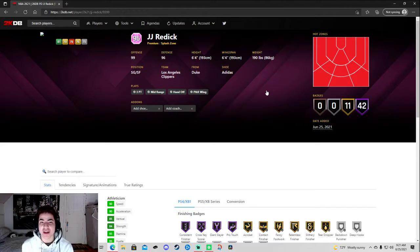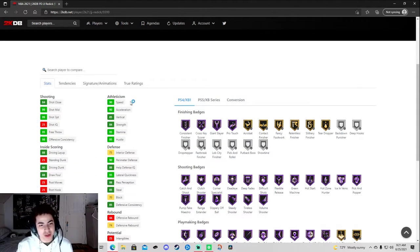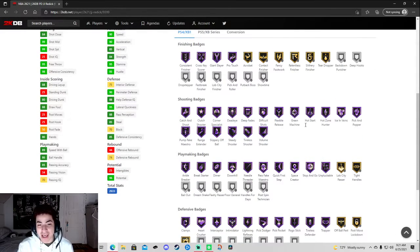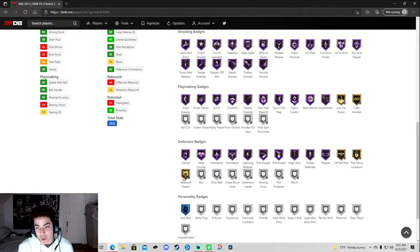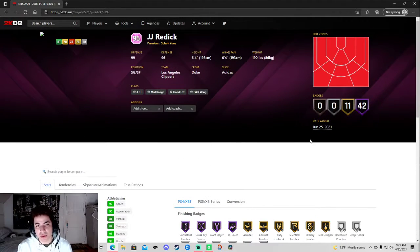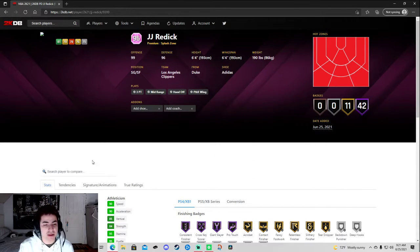I wanted a JJ Redick because I'm trying to make a Lob City video. 99 three-pointer, 90 speed, 90 acceleration, 90 perimeter D, 75 interior D. He has every badge — hall of fame every shooting badge, blinders and all that. 80 driving dunk, 89 speed with ball, 86 ball handle. They gave him all these defensive badges. He's 6'4 and plays shooting guard, but now I can actually buy everybody for the Lob City team.